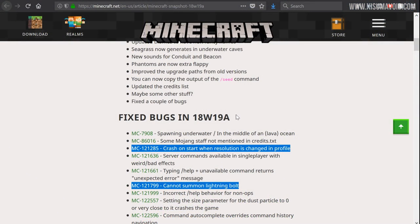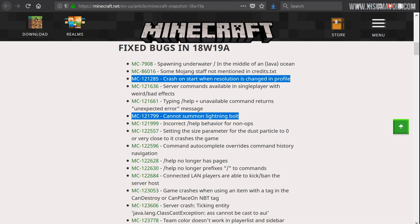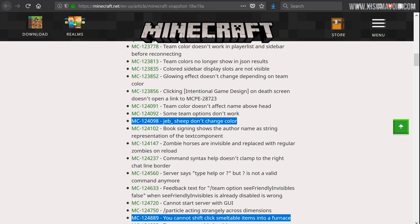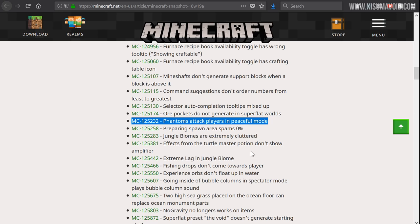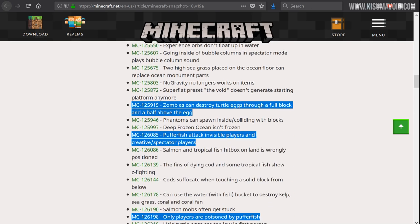Heading back to the website, there are a lot of bug fixes. There is a fix for a crash when starting with a custom resolution set — I'm so glad that has finally been fixed, it makes it easier to record. You're able to summon lightning bolts again. You can now make jeb sheep again — it didn't change colour or give the rainbow effect before. You can now shift-click smeltable items into a furnace, which has been rather irritating. Phantoms attacking players in peaceful mode has been fixed too.